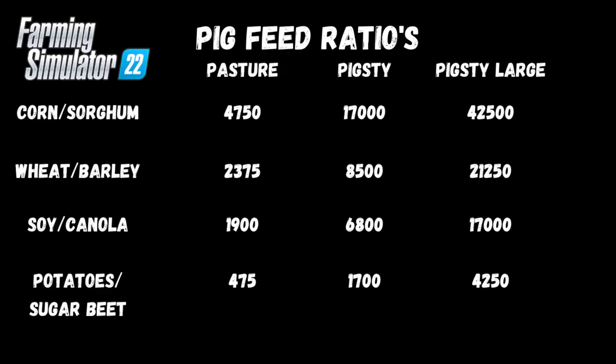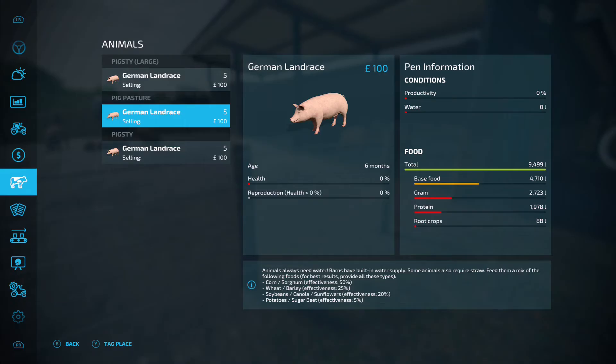For the large pigsty you want 42,500 corn or sorghum, 21,250 wheat and barley, 17,000 soy or canola, and 4,250 potatoes and sugar beet. Getting the perfect mix is the goal, but if you're using trailers it's difficult to stop and start. Get as close as possible and you'll maximize pig health and reproduction. Note: if you come in with a massive trailer of just one crop type, it'll fill the total capacity and you won't be able to add anything else.